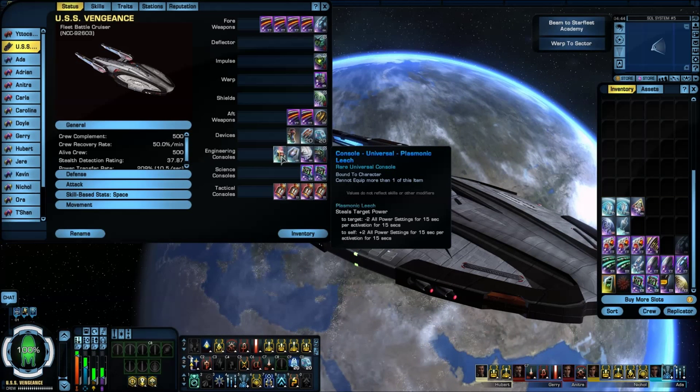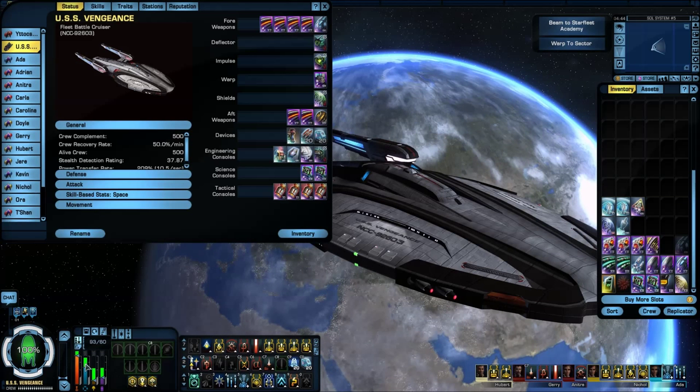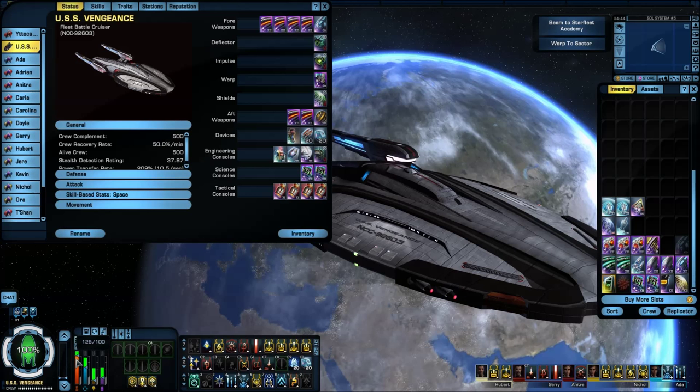The leech is there for your power levels. You can come down to your power levels and adjust them down a little bit. Right now my shield is at 93.60, but once you get into combat it pretty much maxes it out. Same thing with my weapons — it's right now at 125. With the leech it adds up a little bit of headroom so that when the beams fire it doesn't drop it down very far at all.